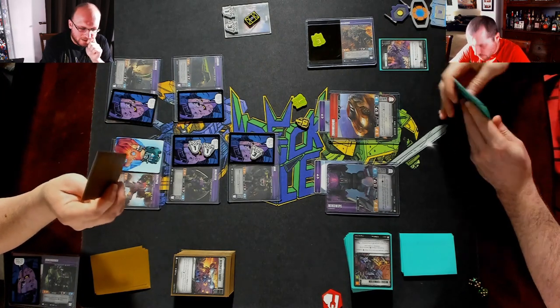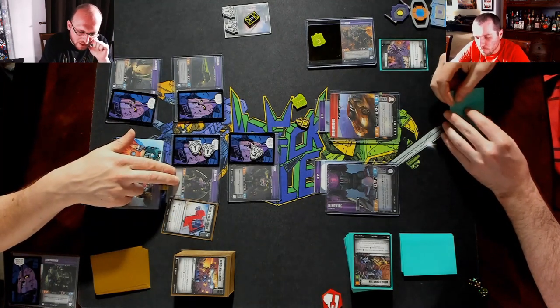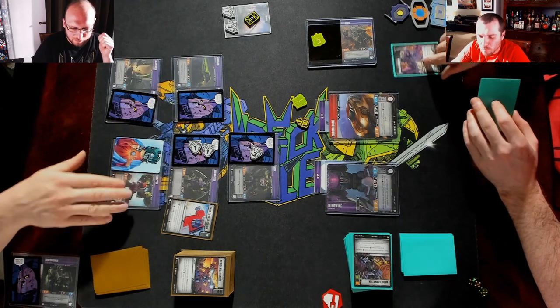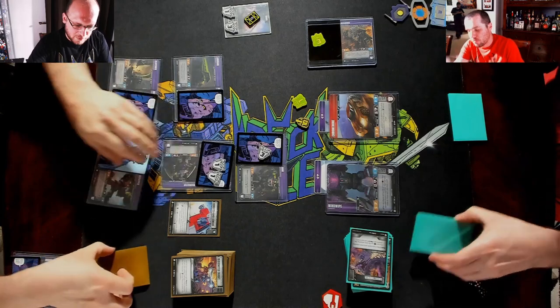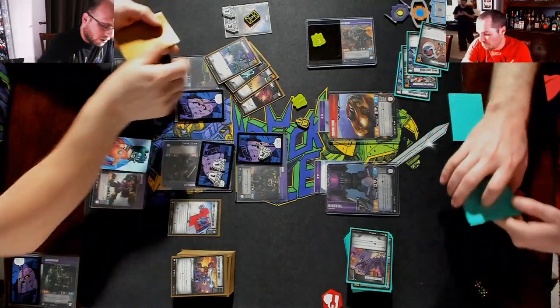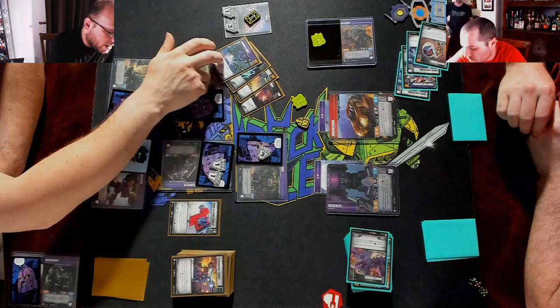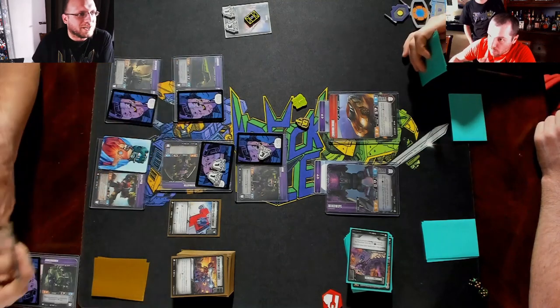We're gonna play Hand-to-Hand Combat — gives him a plus three boost, and it'll scrap your weapon when he fights. Has to hit Dive Bomb. White pip. Three, six, seven, eight pierce two. Oh that one — you don't get any blue.